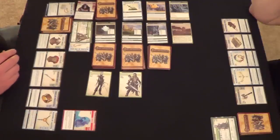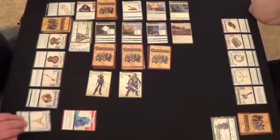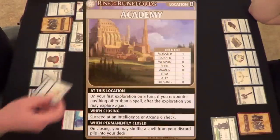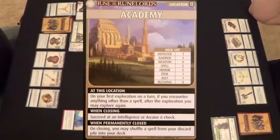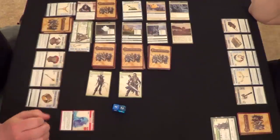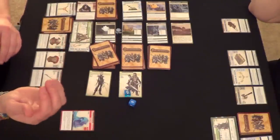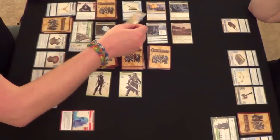We know Aisha Foxglove is going to beat me, so let me close the location. I'll use my Blessing of Calistria plus Carmen's blessing, giving me three d6s. The Academy requires an intelligence or arcane six. Let's do this — twelve, thirteen, fourteen, fifteen — got it! The Academy is now closed. On closing, I may shuffle a spell from my discard pile back into my deck — I do have one, so I'll take it.